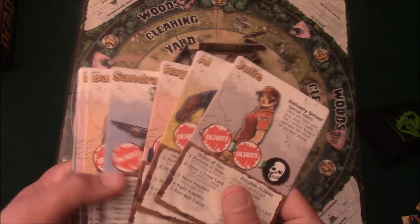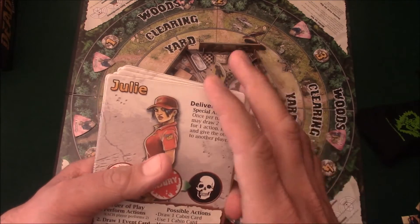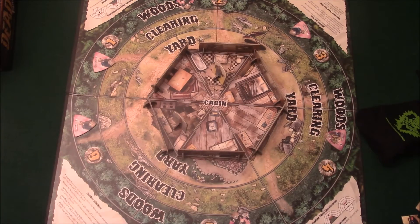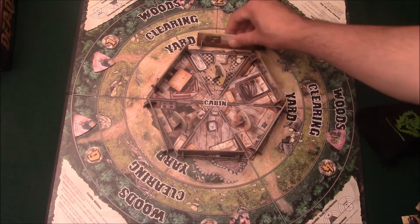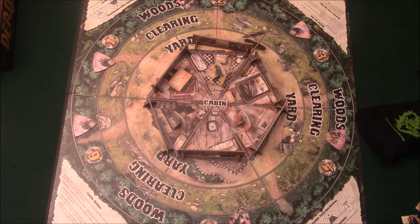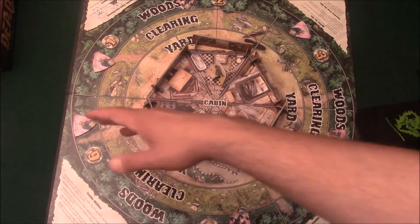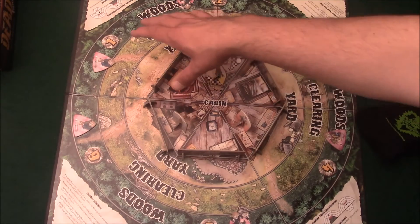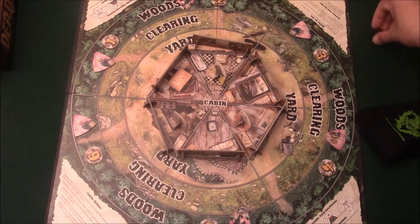In this game we're going to take on the role of one of these characters. There's eight characters to select from, and each one has their own special ability they can use within the game. These characters are represented by these little standees here. You put them in the cabin here to start the game in the middle of the board. You've got these cardboard walls protecting you for the time being. Then you have the board sliced up in these six different pie pieces, and then you have three rings: woods, clarion, and yard. Any time you have to place something on the board, you're going to roll a six-sided die, and whatever you roll, that's where you place it.